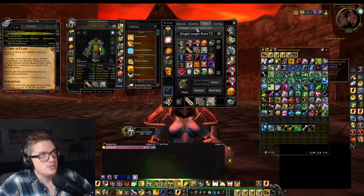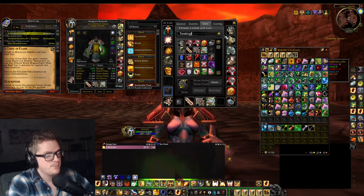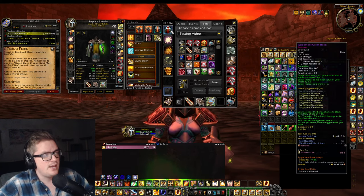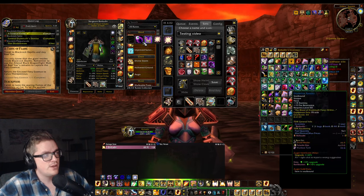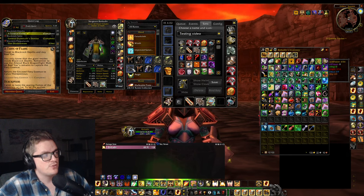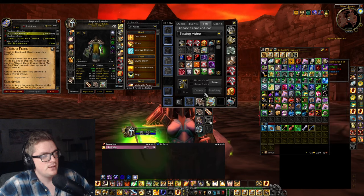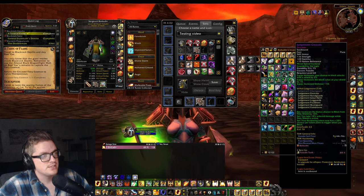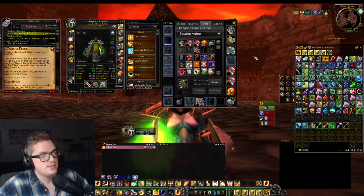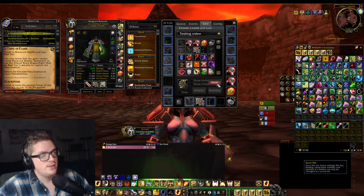Basically what you do is let's make a new one — let's say 'testing video.' And there. So let's say that I want, just for this video, whenever I'm pressing this keybind, for example, I want to unequip all my gear — except shield, for example, and trinkets. Let's do it like this. There, there, there — and then save.